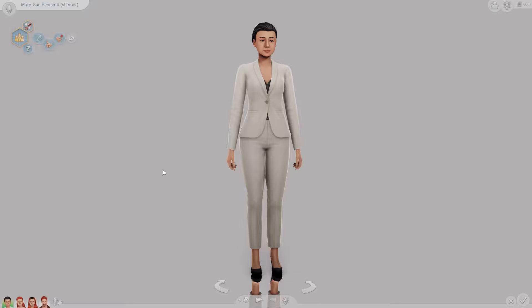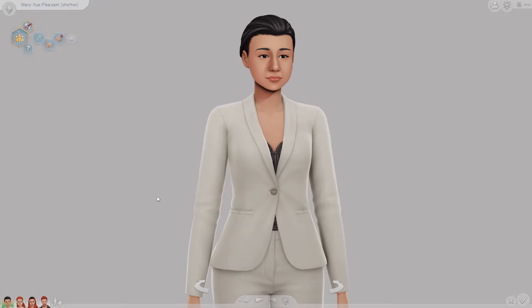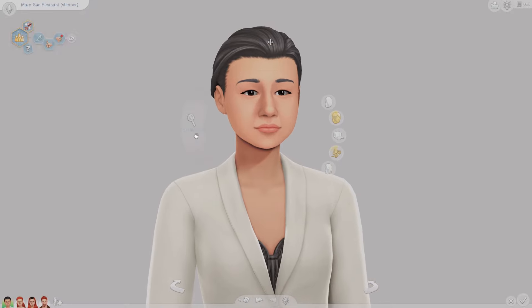I kept the custom content fairly light, so there is still a possibility that you could use hairs specifically from in-game to kind of match what these Sims looked like in The Sims 2. But I've rambled enough, so let's take a look at these Sims. What I'm going to do is go through each Sim, list off the custom content that I used, and then do a comparison between The Sims 2 and The Sims 4, because I went digging for some information.